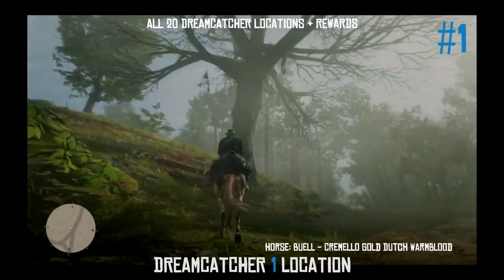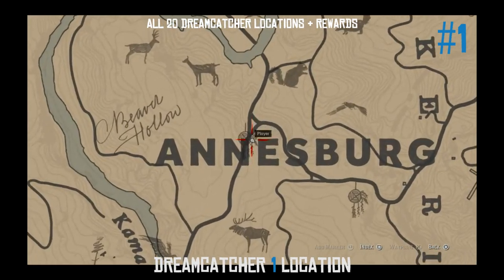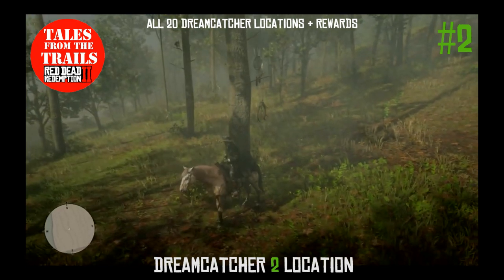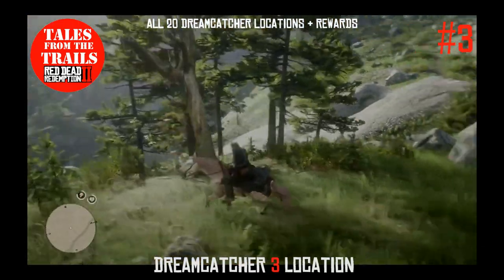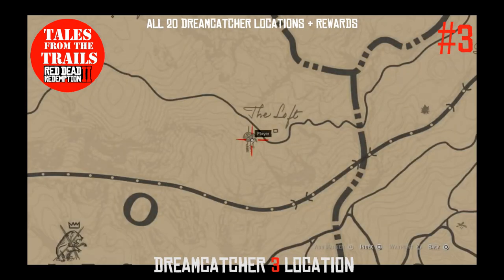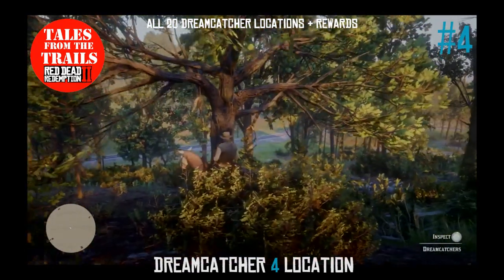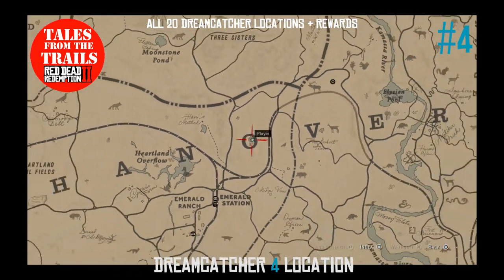The first dreamcatcher is actually near Ansberg — we all hate this area because it's really creepy, but it's between the N and the E. The second one, again in the Ansberg area, is near Deer Cottage, just north of Ansberg. The third one is again hanging from a tree, near the Loft. The fourth is in the O of New Hanover.